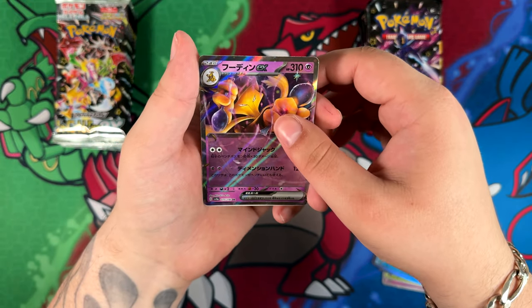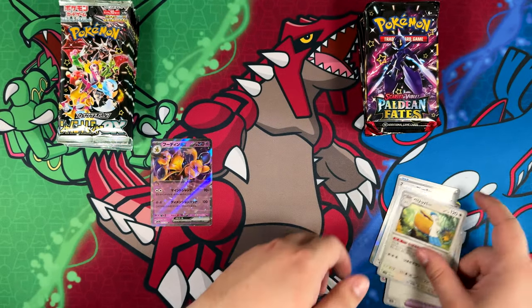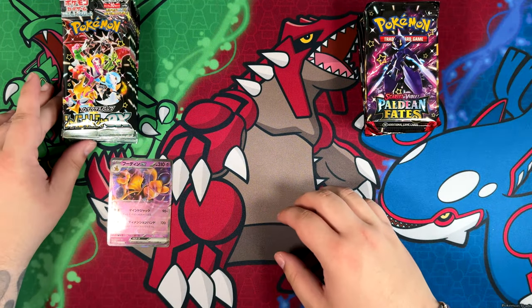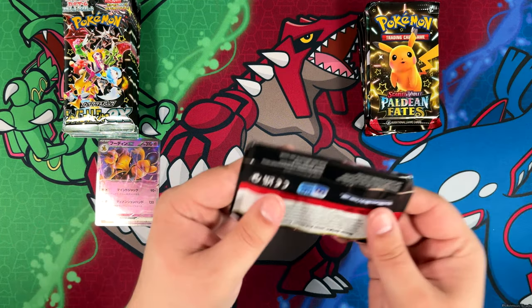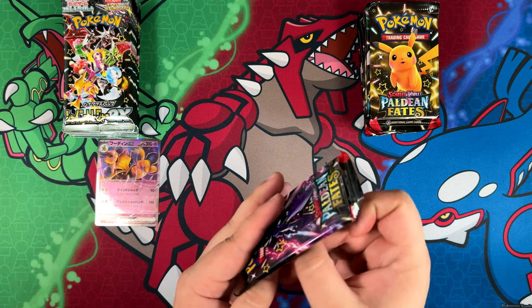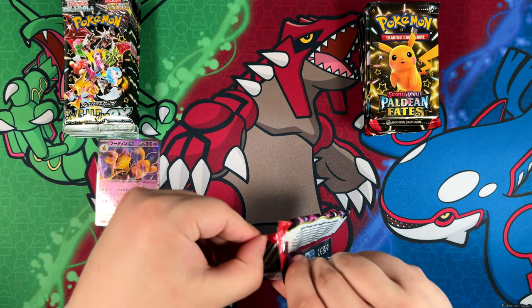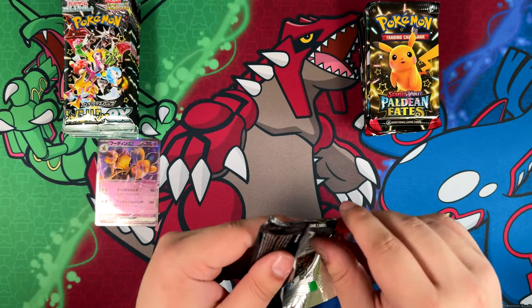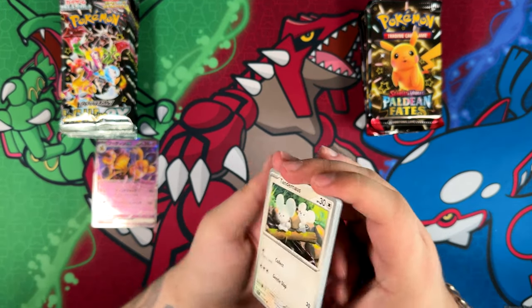Here we have our first double rare — the Alakazam, very nice. So this is actually going to be pretty interesting, because for the most part, it all depends on which side will pull a special illustration rare, or special art rare in the case of the Japanese side. I haven't pulled a special art rare or special illustration rare from Paldean Fates — it's the only Scarlet and Violet set where I haven't pulled that yet.